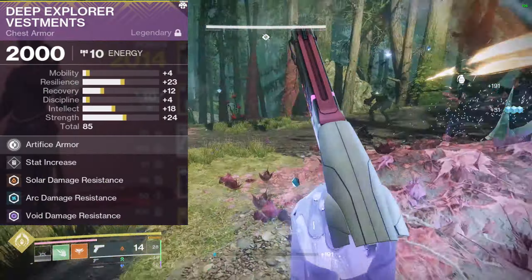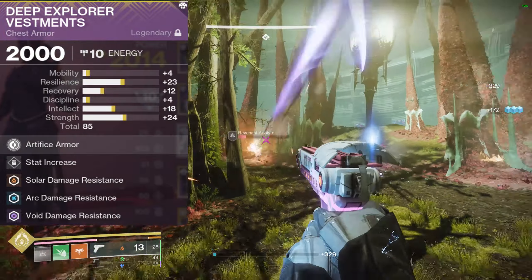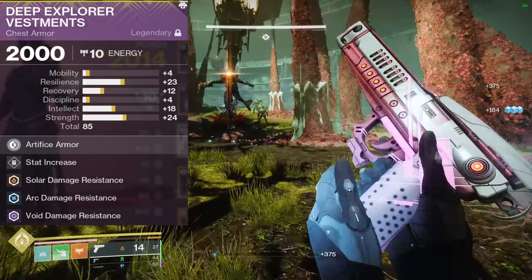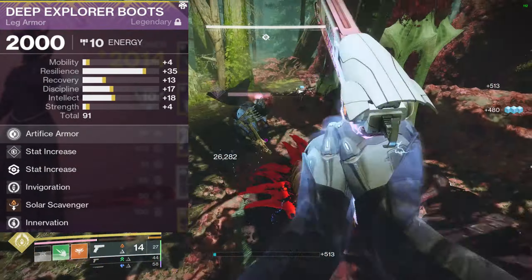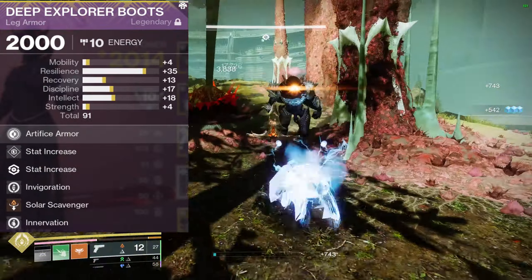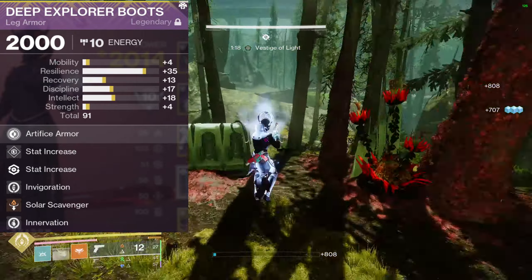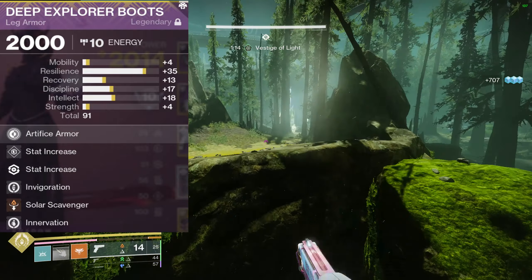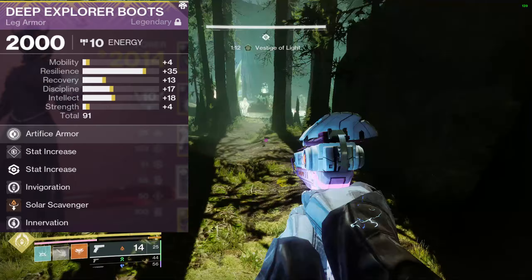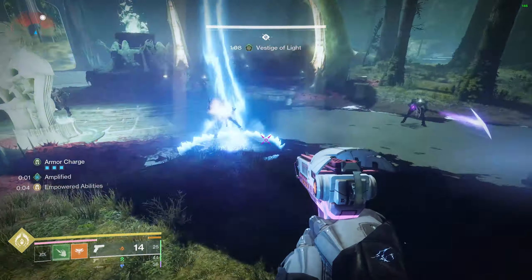On my chest piece, nothing special — just resistance, which you probably don't even need. On my legs, I have invigoration, which reduces your melee cooldown when you pick up orbs. I also have innervation, which reduces your grenade cooldown on orb pickup. And then solar scav, just so I'm getting more rocket sidearm ammo on every pickup. That is my armor mods.